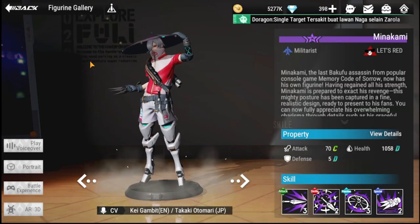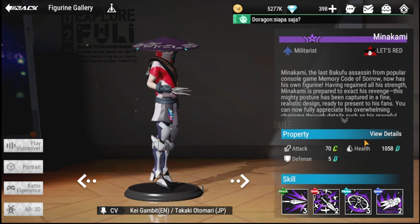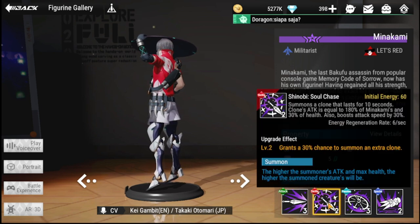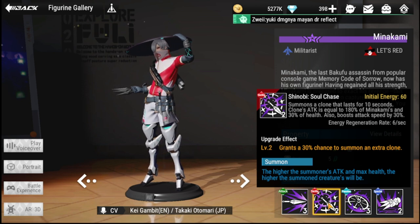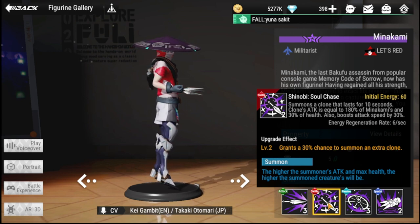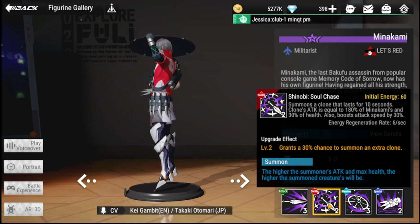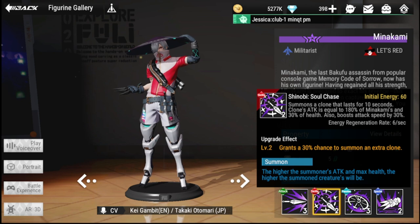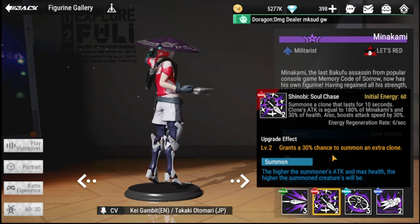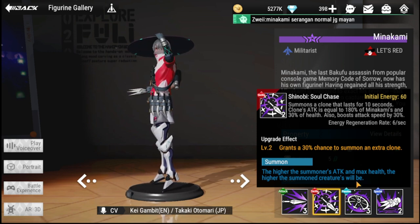The sixth recommendation is Minakami, a ranged militarist from Let's Red. He has a fast attack speed for his basic attack. His ultimate, Shinobi Soul Chase, summons a clone that lasts 10 seconds — the clone's attack equals 108% of Minakami's and has 30% of his health, also boosting attack speed by 30%. This effectively doubles his damage output at range. The upgrade effect grants a 30% chance to summon an extra clone.